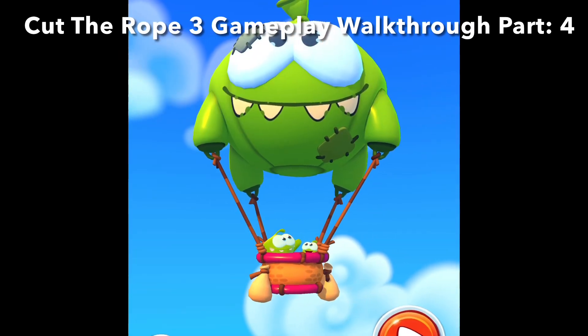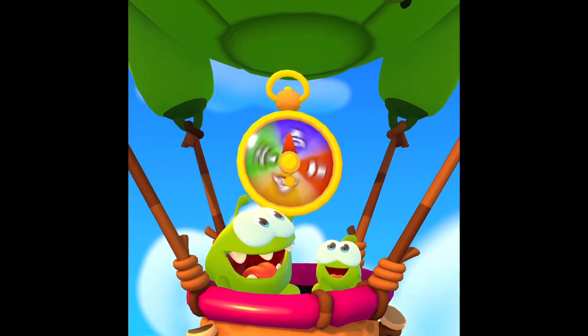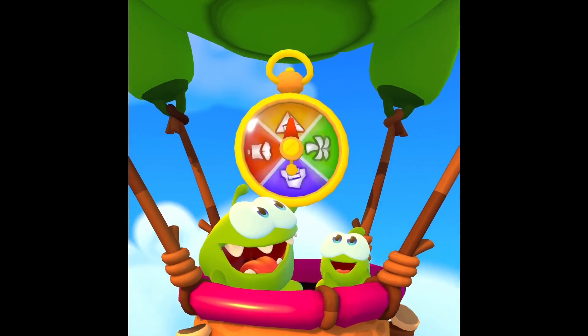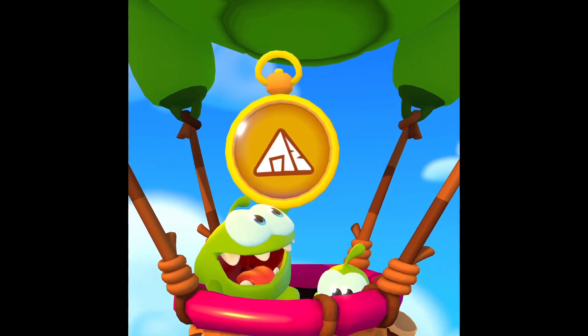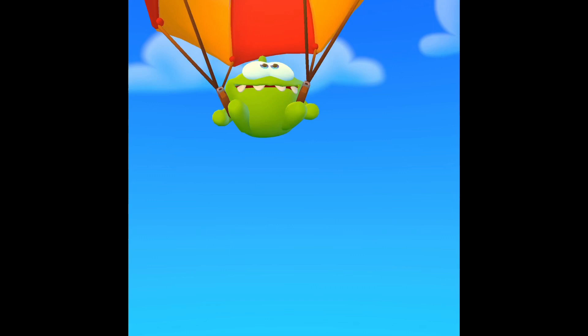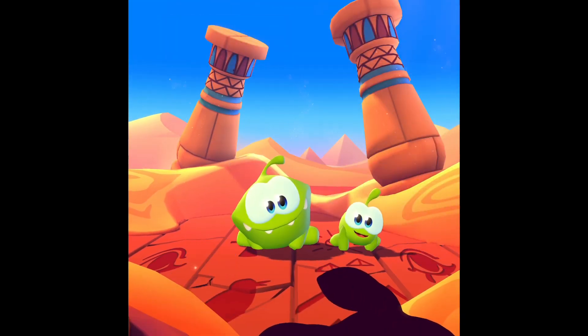Hey guys, welcome back to Stanley Cat Games. Today we'll be playing Cut the Rope Tree Gameplay Walkthrough Part 4. What are we going to get this time? Egypt! No way, we actually got it. Let's go, we got Egypt! We haven't done that yet — or pyramids. Pyramids! I'm at ancient Egypt.